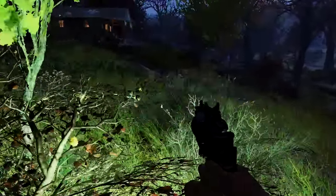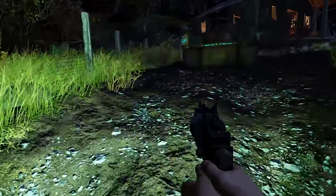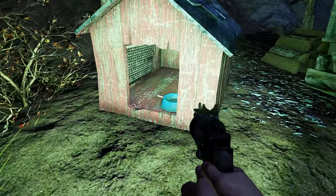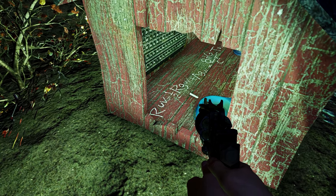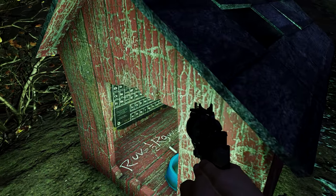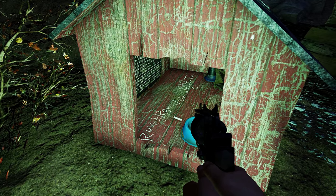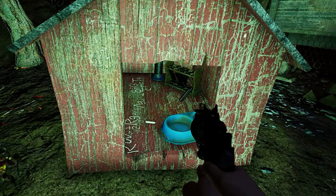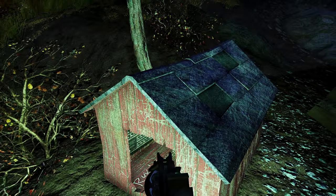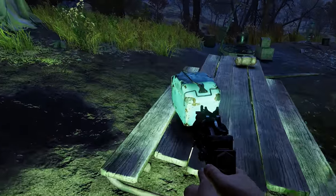All we're missing is the Back to the Future reference. To the west of Vault 76 you can find an abandoned shack and an interesting doghouse. Inside the doghouse we can see the periodic table, a chemistry set, and an equation written in chalk on the floor. The writing on the floor is actually part of Einstein's theory of relativity. And do you know what the dog's name in Back to the Future is? The dog is in fact called Einstein.